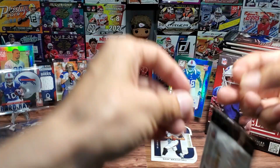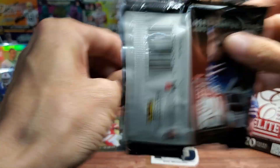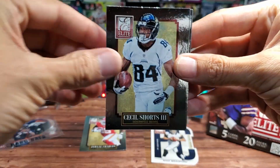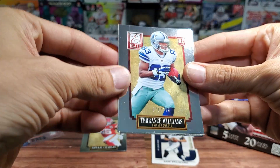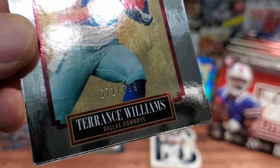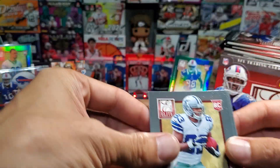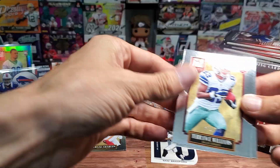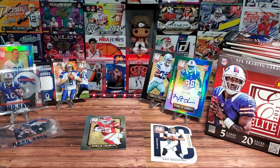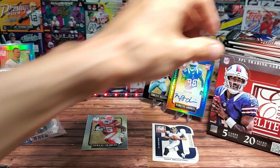The filler is nice and chunky, useful for shipping or dividing products in my little boxes. Next we have a numbered Terrence Williams — 671 out of 799 — for the Dallas Cowboys. Not really Cowboys fans, but we'll stand him up. We also have a Jake Locker and Brian Hartline for the Miami Dolphins. That's halfway through.